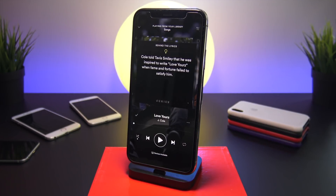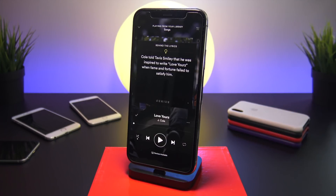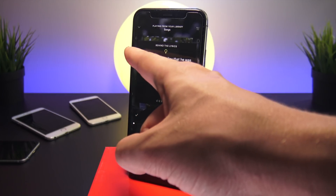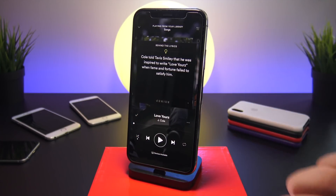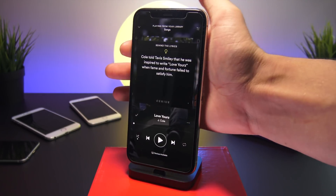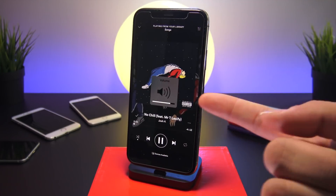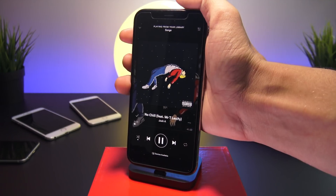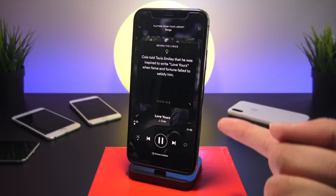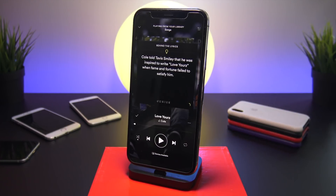The next tweak is called Volume Control 11, and it's an awesome one for the Music and Spotify apps. It lets you use your volume rocker buttons to skip to the next song or revert to the previous one. Pressing volume up then down reverts to the previous song, and pressing down then up skips to the next song in your queue.